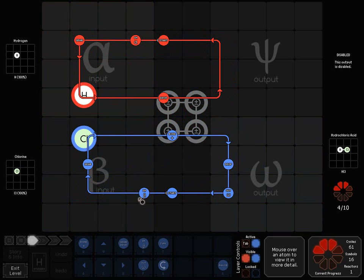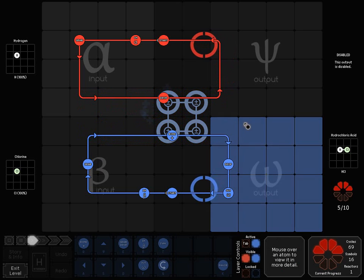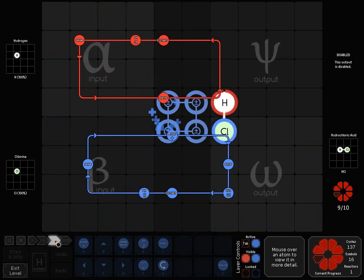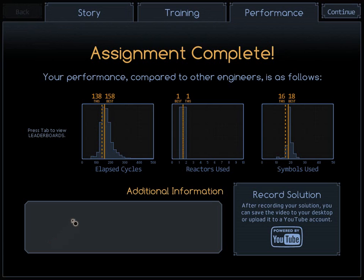Some puzzles, like this one, could be completed using only the blue line. But it's much more efficient to use both. Let's speed things up. There's no point watching it all once you know it's going to work. That fourth speed setting is for when you know it all works — let's just get it done. The game is setting it up; once you set it up, it does the rest itself. It's pretty much programming — that's exactly what it is. I did 138 cycles and the best was 158, so I did a little better on cycles. Reactors used: one. Symbols used: I used 16; last time I used 18, so I did a little better.